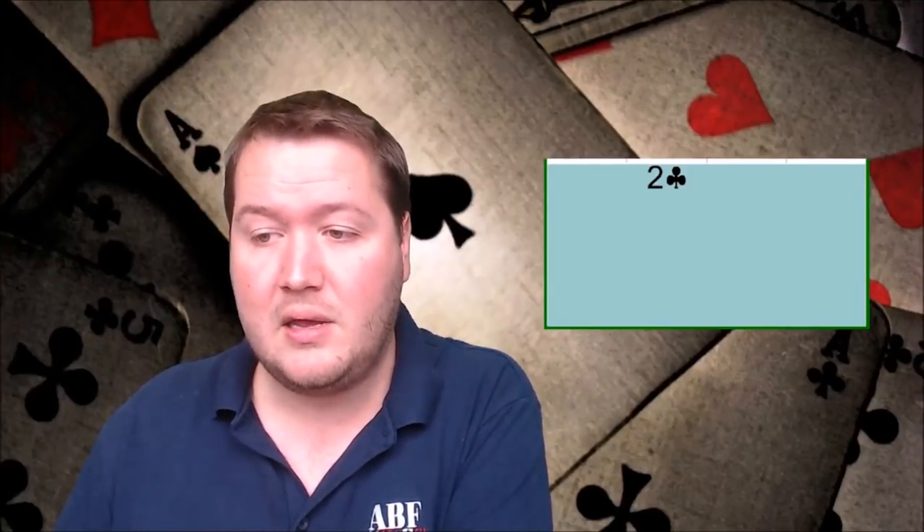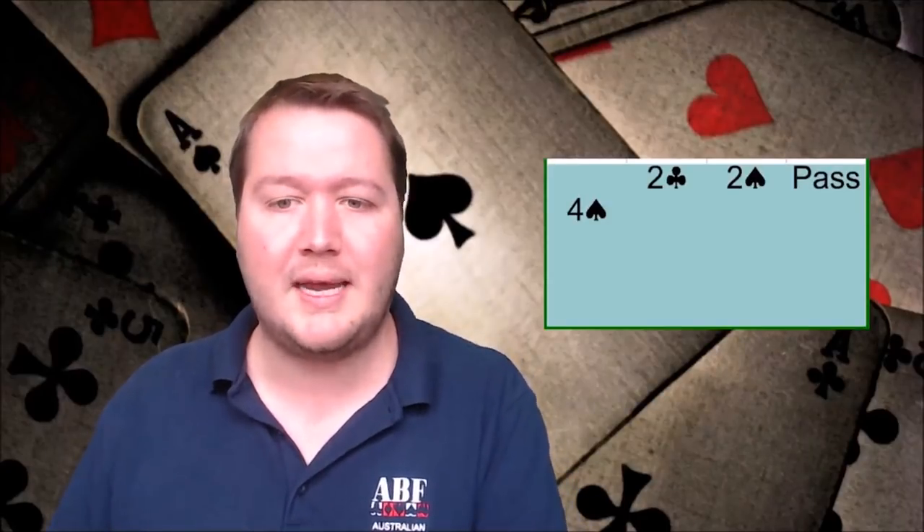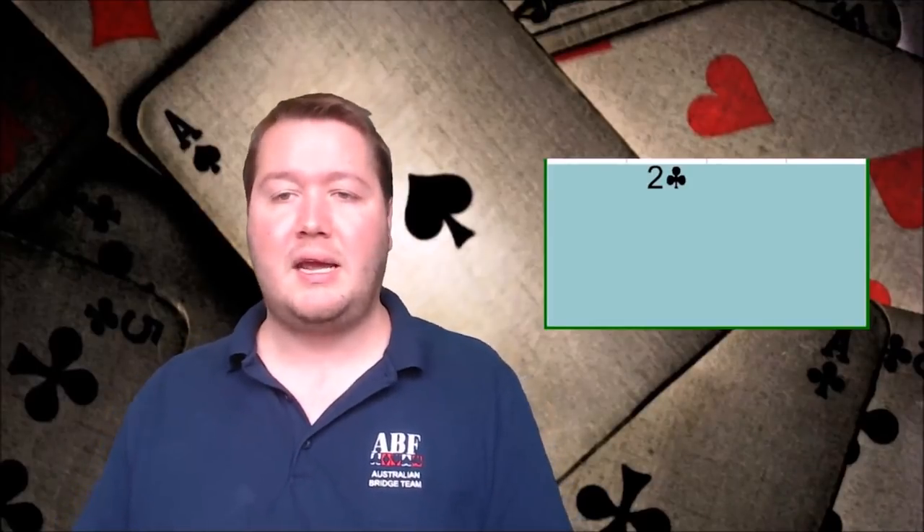If you open two clubs with a really distributional hand, the opponents might get in with an auction like two spades, pass, four spades — and now you haven't described any of your suits at all, which is a big issue with a very distributional hand. If you have an intermediate strength distributional hand that wants to play game, open one of your suits. You can then compete, and your partner handles these opening hands better at the one level rather than opening two clubs, where they'll be trying to bid slams or doubling contracts more.